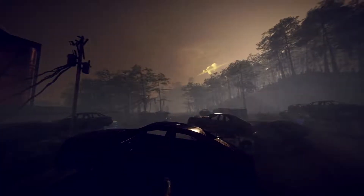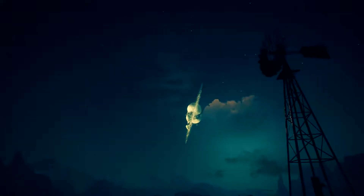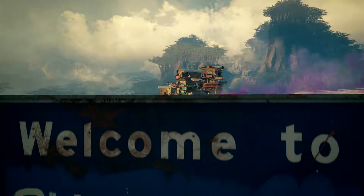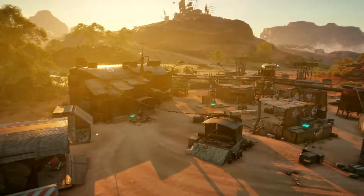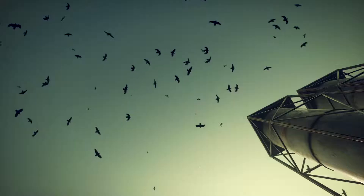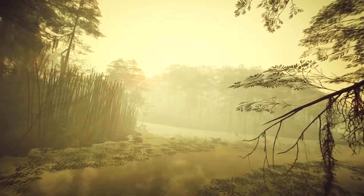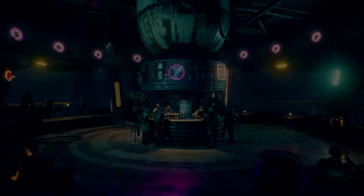Set 30 years after the events of the first game, Rage 2 takes place on an Earth that's begun to recover from a global catastrophe. Life is returning to the planet in the form of diverse and awe-inspiring biomes — from jungles, to deserts, to wetlands and more. The world is springing back to life.